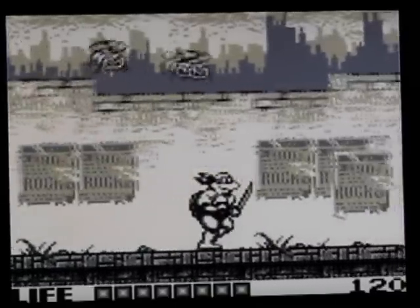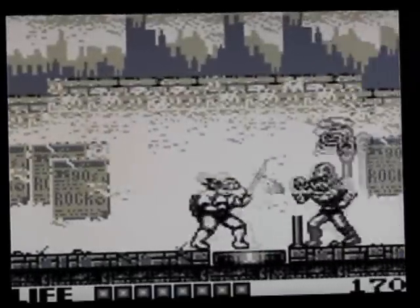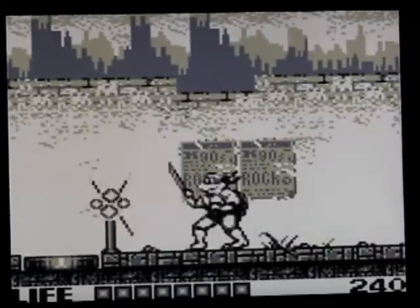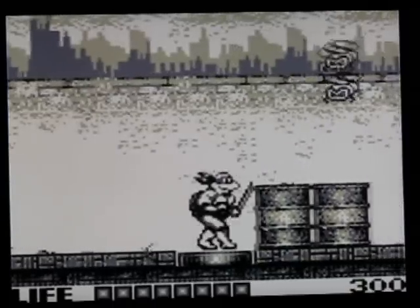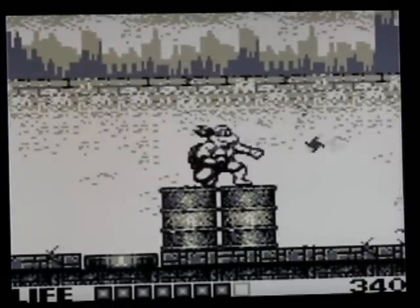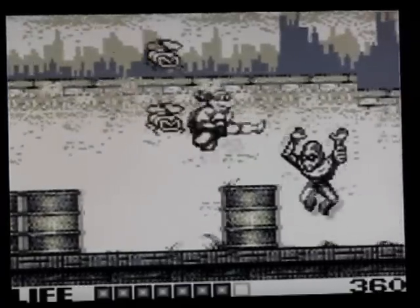Votre énergie en bas, les points en bas à droite ça ne sert à rien, absolument rien du tout. Donc le saut, le coup de pied sauté, et quand on a baissé on peut lancer des shurikens. C'est toujours pratique. Je vais vous montrer, il y a quelques passages secrets qui permettent d'accéder à des petits bonus, comme ce tonneau qu'on fait exploser par exemple.